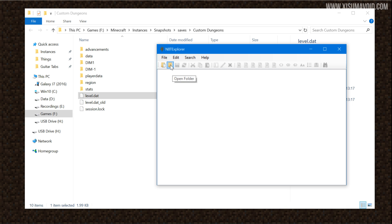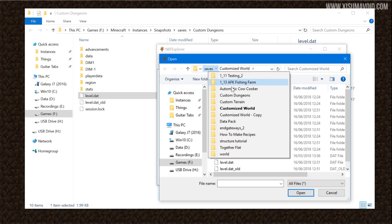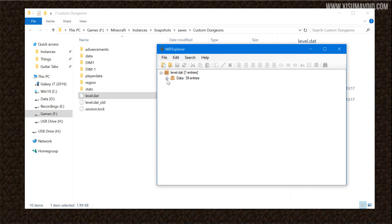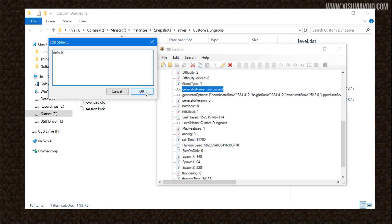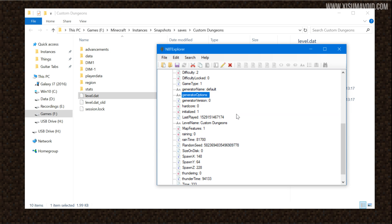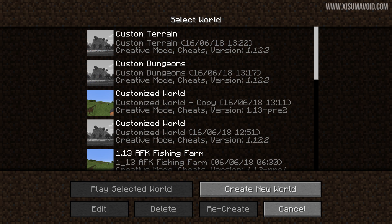This is MBT Explorer. We're going to go straight to the point — open the world 'custom dungeons'. Open that level.dat file I mentioned. Inside here all you have to do is edit two fields, which you can spot because there is a long string of text. The field above it called 'Generator Name' — double-click it and simply type 'default', then click OK. Then double-click the generator options field, delete all of that text, leave it completely blank, and click OK. That's literally all you have to do. Now click the Save button and you'll be ready to open it in the game.